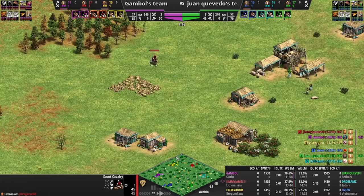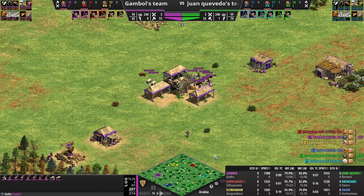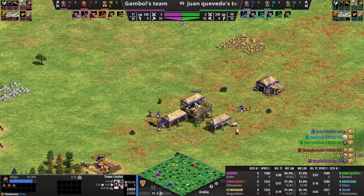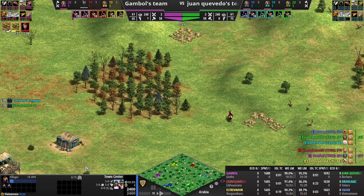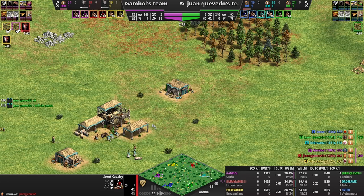Meanwhile, scouting the opponent - let's talk about the opponents. I know that we actually have Burgundians in the pocket, which is a pretty decent pocket. I have a Goth player on the flank. For the opponents, we have a Tatars flank, a Berber pocket which is quite good, and they have a Vietnamese flank. Given the flanks are kind of funky here, probably Goths and Lithuanians have the better civilization combination. I know I'm up against Tatars on the flank, so this is where you start putting that information together.